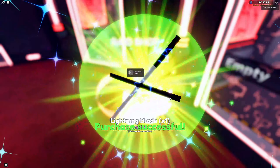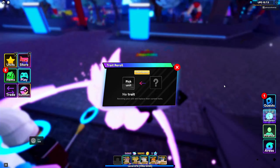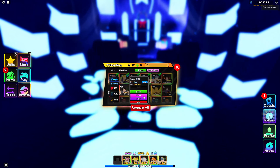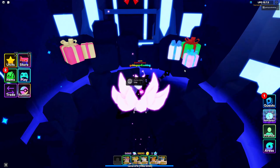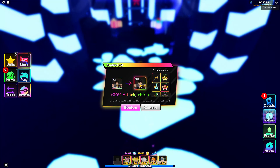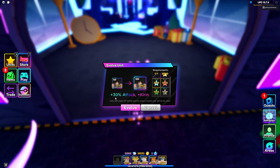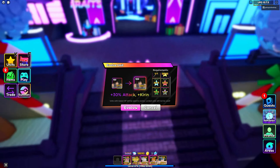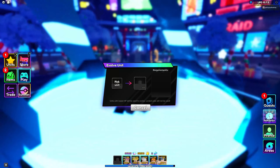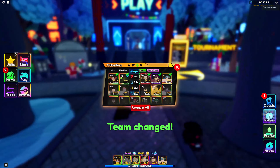Lightning Blade — there it is! Now go to trades and evolve. I assume the best trait you can get on Sasuke is Divine, since you can place four of them down. Sasuke Heavy — yippee! He'll be needing these stars, gains plus 30 attack and Kirin. Sasuke Storm, let's get it!